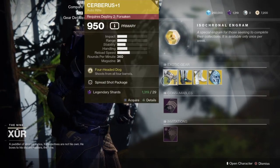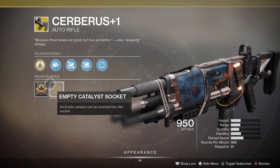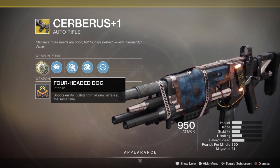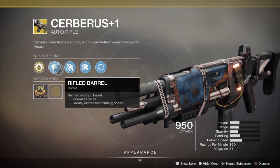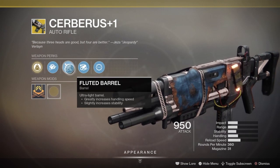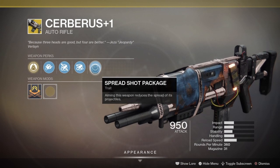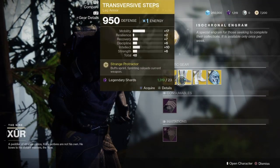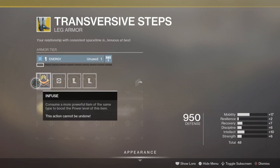The weapon of the week is the Cerberus Plus One. You're going to need to own Forsaken in order to pick this up, but it comes with Four-Headed Dog as its intrinsic perk — you shoot erratic bullets from all gun barrels at the same time. It also comes with some lovely mods, as well as a trait called Spread Shot Package: aiming the weapon reduces the spread of its projectiles. From what I've seen and heard, it's actually pretty freaking good — so if you don't have it, pick it up.